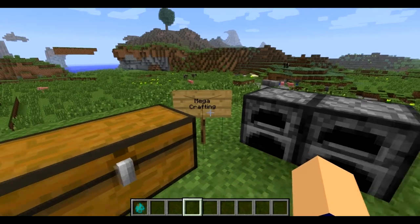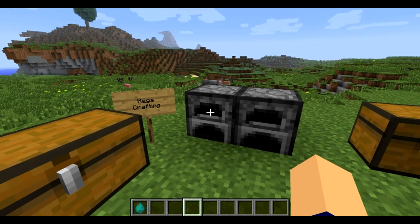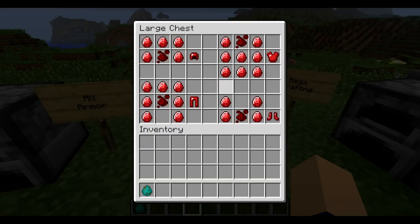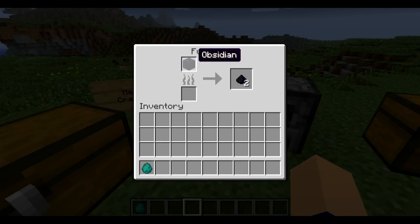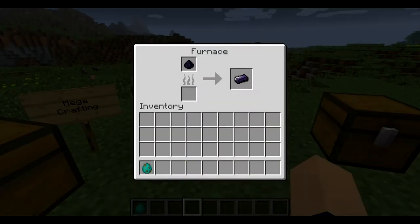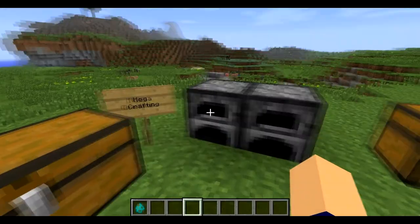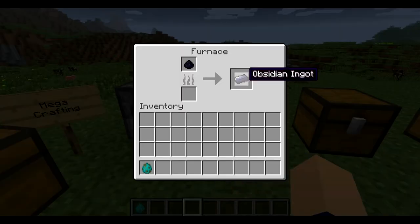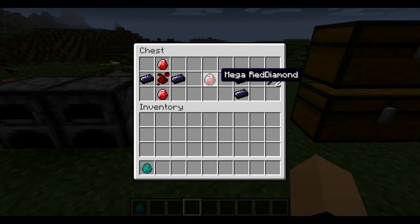Then we move on to mega crafting. Now mega crafting is where it's a noticeable difference between how all this stuff works. There's no mega armor or anything — this is the only armor that you get, but maybe for now until he updates it. So right here you put obsidian in a furnace and it'll make obsidian dust — I thought that was pretty cool when I saw that. And then you put the obsidian dust back in the furnace and you'll get an obsidian ingot. You get two obsidian dust for each obsidian by the way.